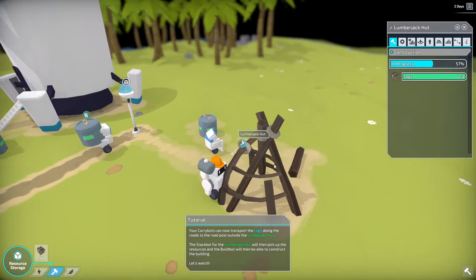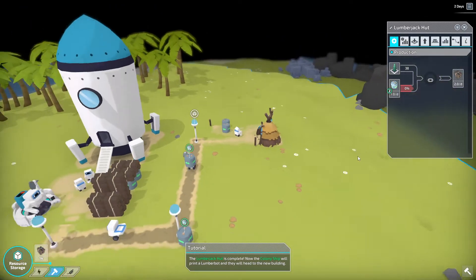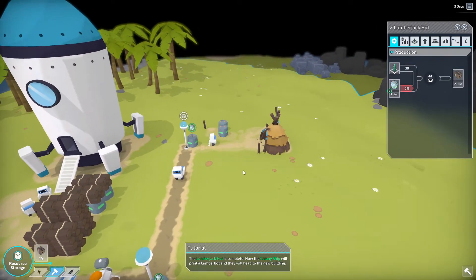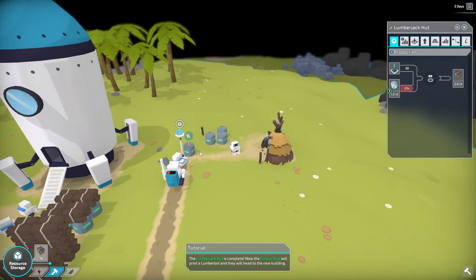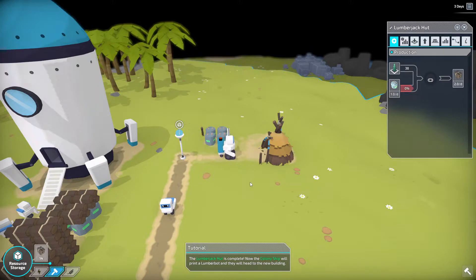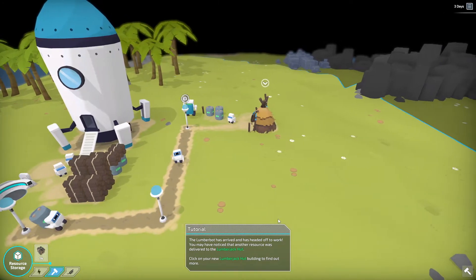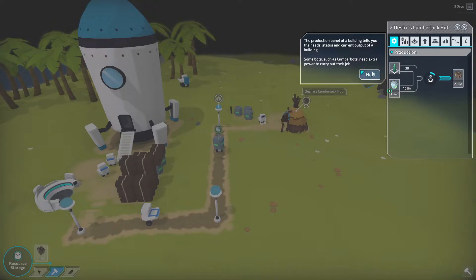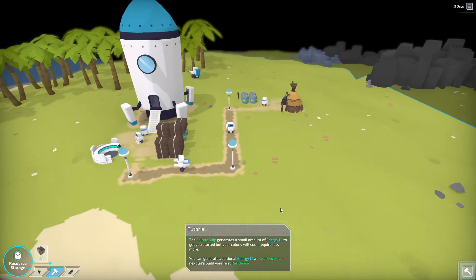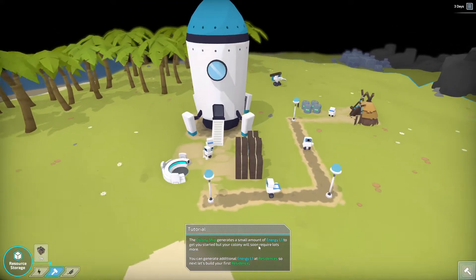Looks like it's being constructed — and look at that, it's all done! How neat. The lumberbot has arrived and is headed off to work. You may have noticed another resource was delivered to the lumberjack hut. It needs one energy resource. The colony ship generates a small amount of energy to get you started, but your colony will soon require lots more. You can generate additional electricity at residences.